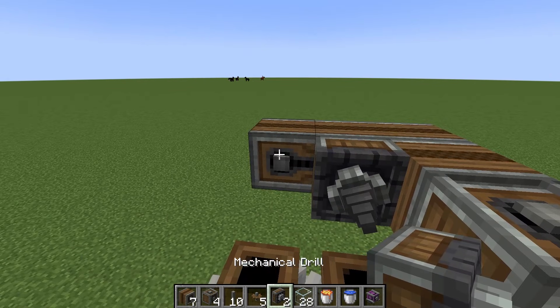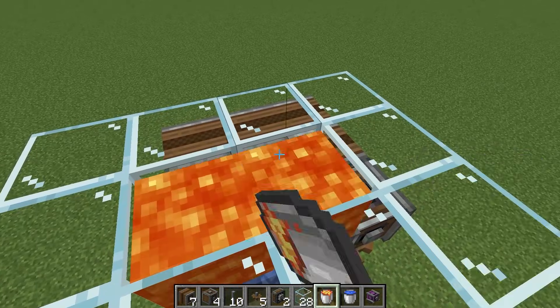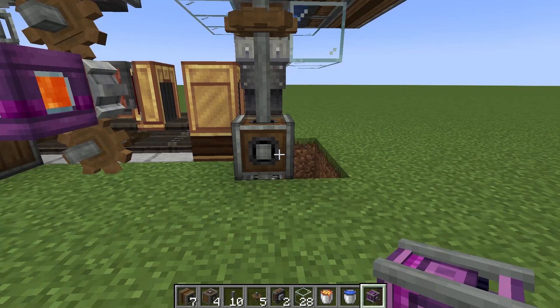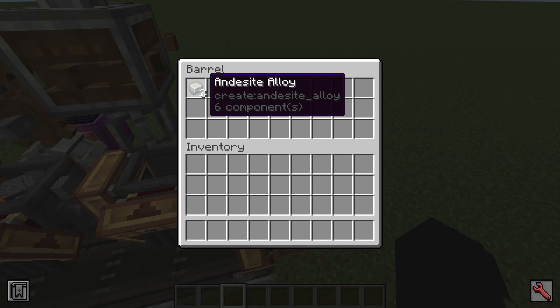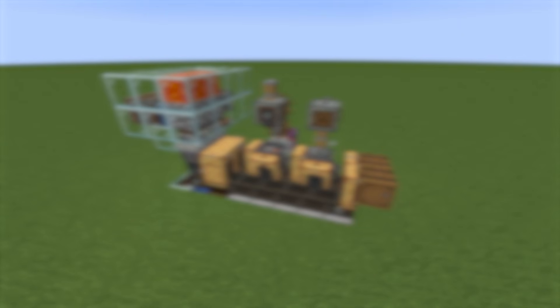Here we put a mechanical drill and pour water into them. Cover it with glass, and then we put the lava here. Now we have an infinite cobblestone farm. We also pour water here and connect the energy. Now we just wait, and the Andesite Alloy we need will appear in our barrels — of course, if you did everything right. Thank you for watching and goodbye.